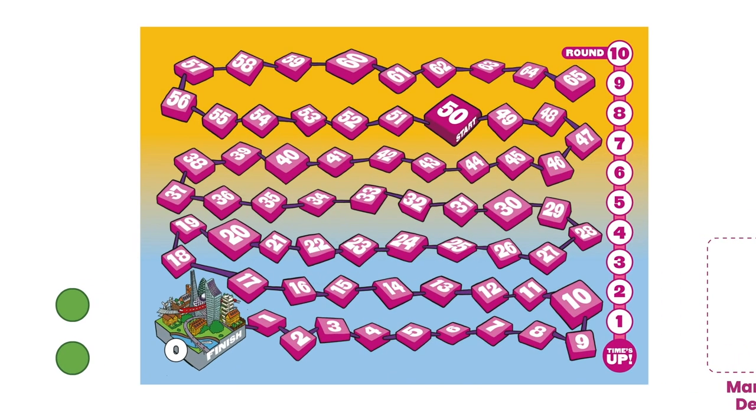The board represents your emissions as a city and is where you track both your current carbon level and the number of turns you have left in the game. Place a token at 50 on the carbon tracker — if this ever gets to zero, you win the game. Then place a token at 10 on the round counter — if this ever gets to zero, you lose the game.